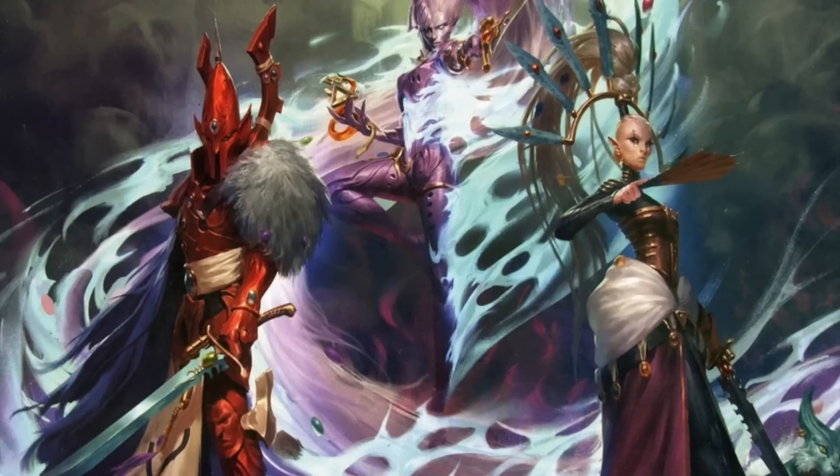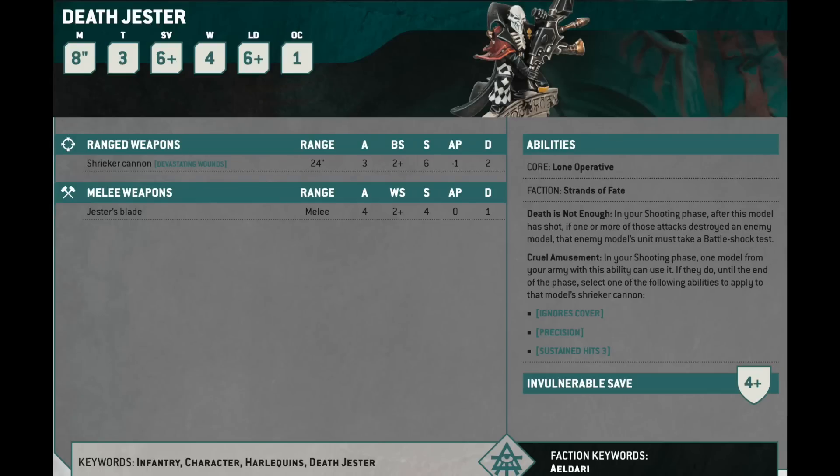We're going to work our way chronologically through the Harlequin datacards as they appear in the Codex, then do Ynnari and then Corsairs. Starting with the Death Jester. I think that the Death Jester is the single best Harlequin model in the Codex. I think it borders on being an auto-include. I think it's really strong.